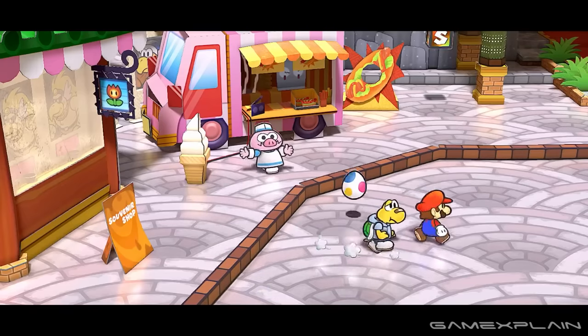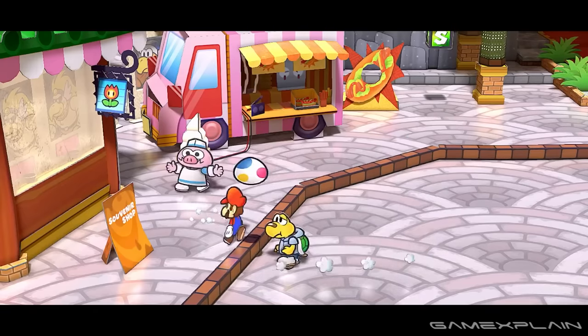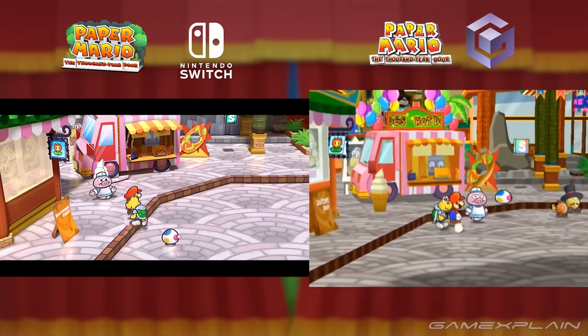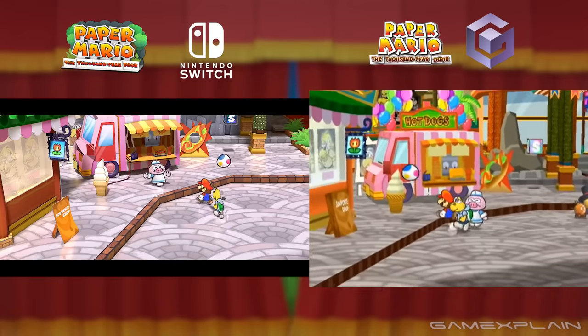Next, we see Mario and Koops in Glitzville trying to catch the egg with the hotdog salesman. The camera for this section seems to be locked to the area, as we can see Mario and Koops running around, but they don't look like they can run anywhere in Glitzville — specifically, only around the hotdog stand.